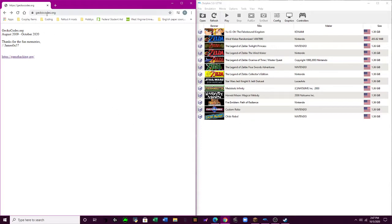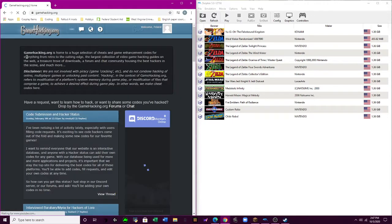On my left you can see that I have a website called Gekko Codes. Someone asked me if Gekko Codes was a working website, and apparently recently it was taken down. So they give an option to go to another page, which we'll go ahead and click. It comes up to a place called GameHacking.org. This is where you can get codes.